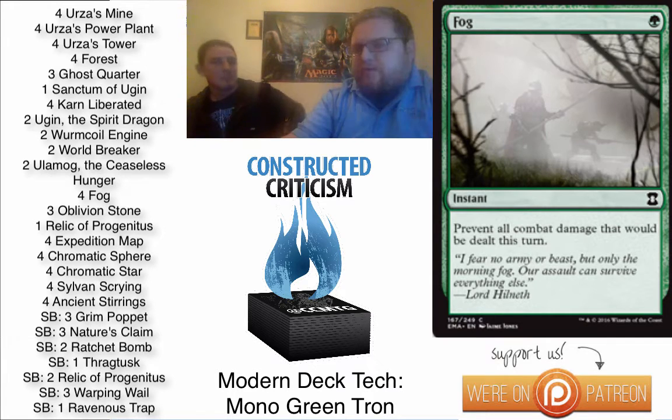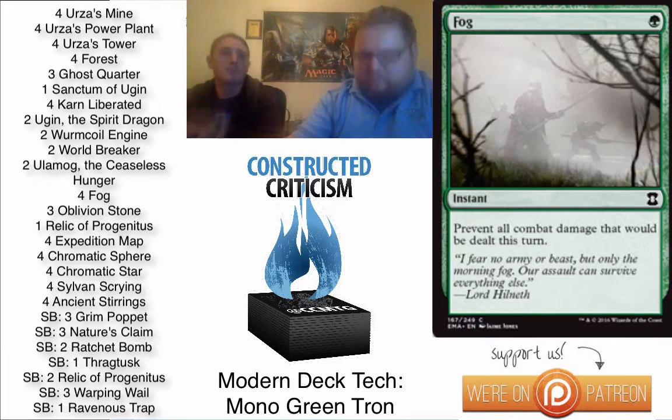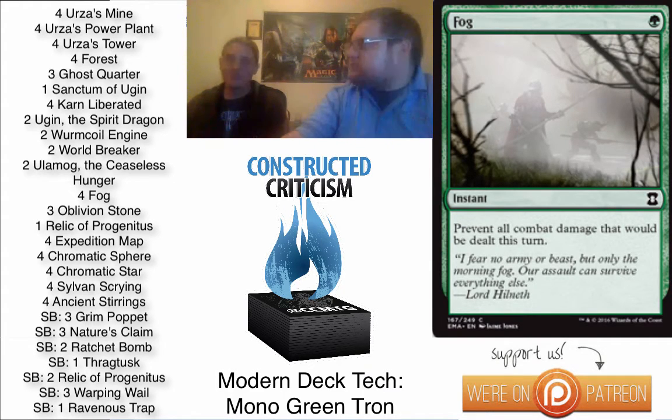The two big differences in this version are Ghost Quarter and Fog. Infect is a really bad matchup for you, and these cards are both insane against Infect. Infect plays very few, if any, Spell Pierces now, so Fog is basically a Time Walk. The concept of Fog is that you take no damage for a full turn just to get to your third or fourth land drop so you can play Ugin or Oblivion Stone. You crack your Chromatic Star, draw a card, crack your Chromatic Sphere, draw a card, then Fog them. Sometimes they've invested multiple cards into that attack — if they've used Groundswell and maybe a main-phase Mutagenic Growth — not only did you time-walk them, but you got two cards out of one mana.